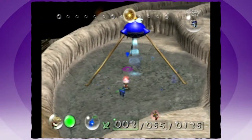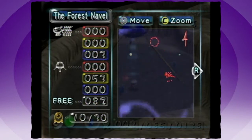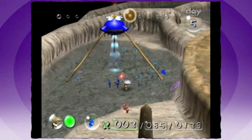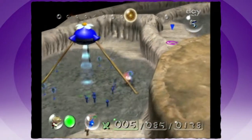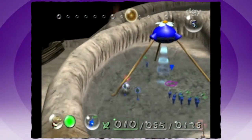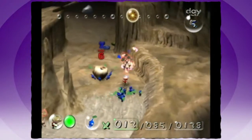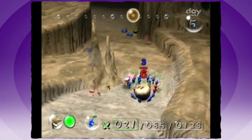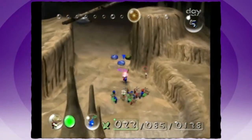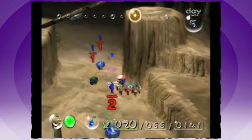What happened to that breadbug corpse I was carrying? It got killed underneath the onion — the Pikmin are bringing it right now. Good for them. Now these red guys will latch onto it and kill themselves — they're just that dumb. Pikmin in Pikmin 1 are not that smart, quite unfortunate. They be a little dumb.